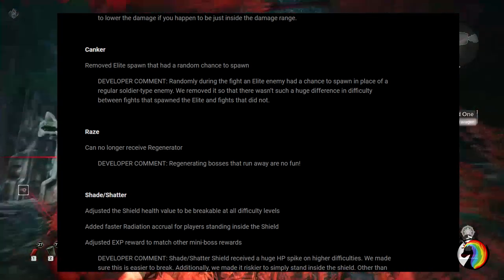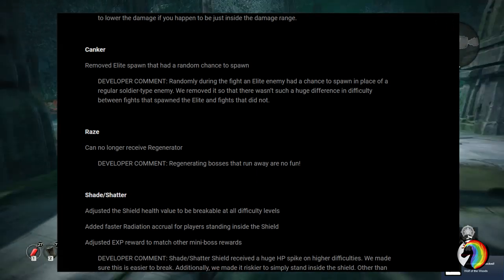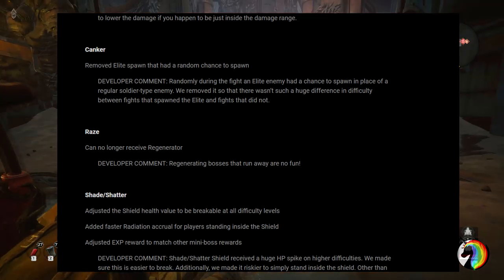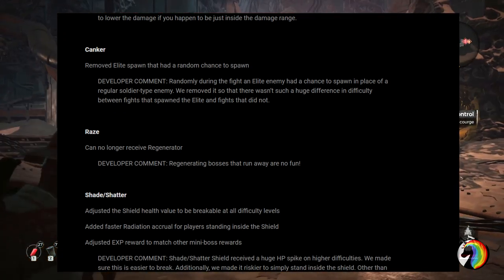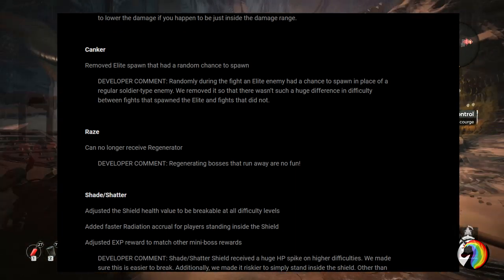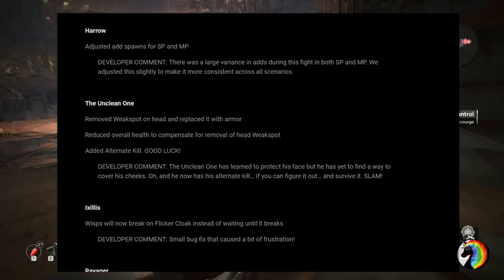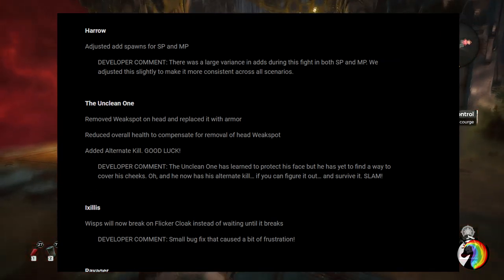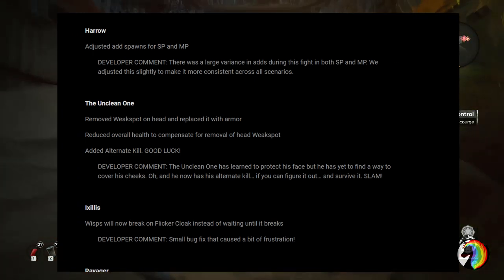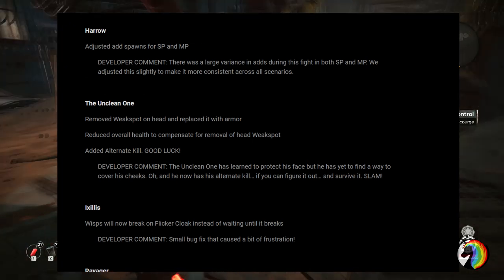Cranker in Corsus has been reworked — there was a random chance that the boss would spawn an elite enemy, one of those that keeps coming back unless you keep shooting it. That was very annoying. They removed the random chance so that mechanic is no longer unpredictable. The Unclean One, the butcher in Corsus, had its head weak spots removed and replaced with armor, with overall health reduced to compensate. They also added the alternate kill mechanic.